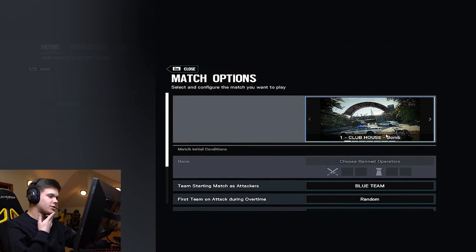The next map I'd probably say is Clubhouse. Clubhouse is very structured — you don't need IQ as much; you need Thermite, Thatcher, or Hibana, soft breaches, at least two hard breaches, and the Thatcher. Like I said for Villa, the Valkyrie cam spots have all been found out and it's very hard to find any different Valkyrie placements. That's why I don't think IQ is that important here. If you want to see a Kaid through a wall, you already know where the Kaid devices and Bandit Tricks are going to be — the walls are just out in plain sight. It's very easy to know where all the electronics are.